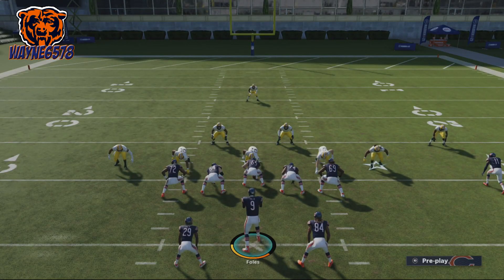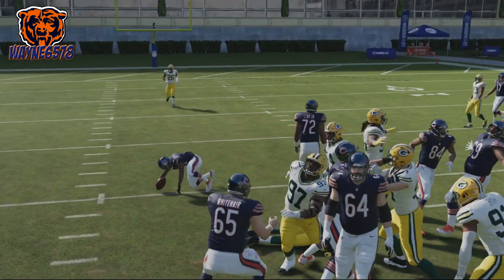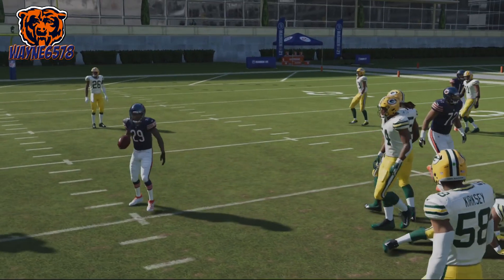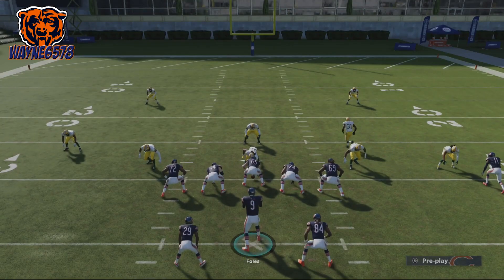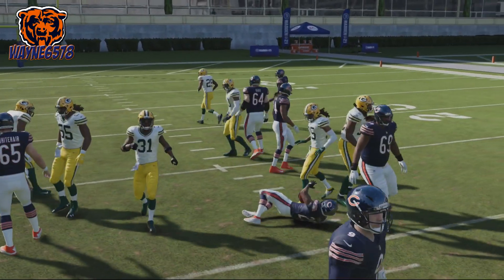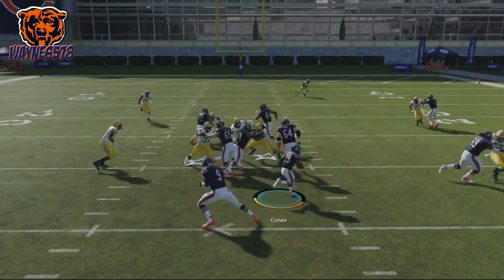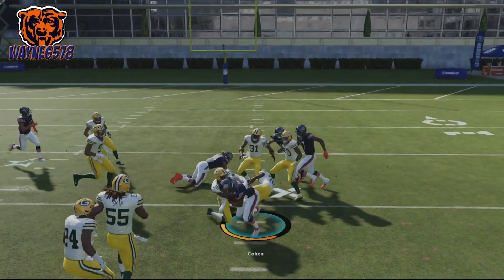Just run it this way and you'll be very successful. Again, this is the Gun Split Offset Halfback Power O — only in the Power Run playbook. All of these runs, all the power runs, you can run on the goal line and they're really effective and work great there too. We'll run this one more time and then get into the next play.